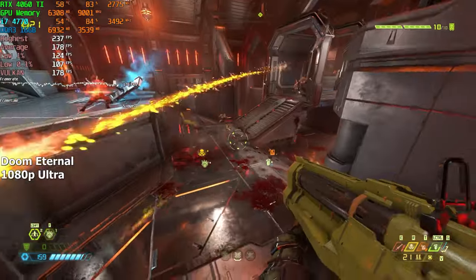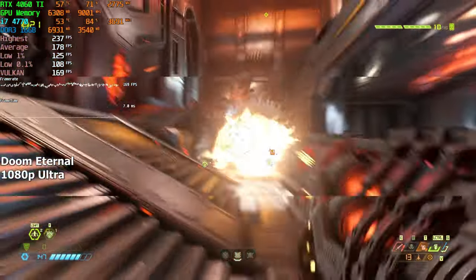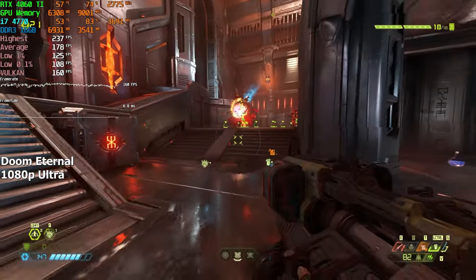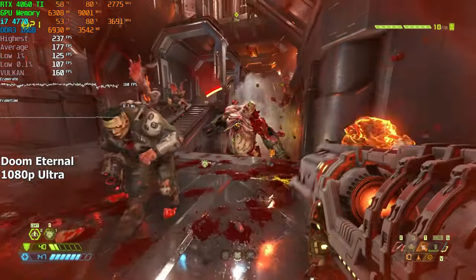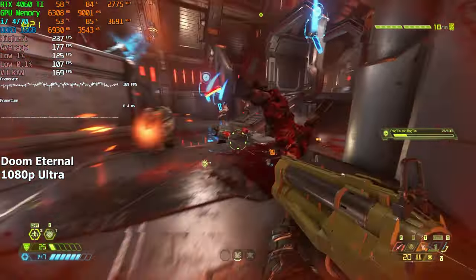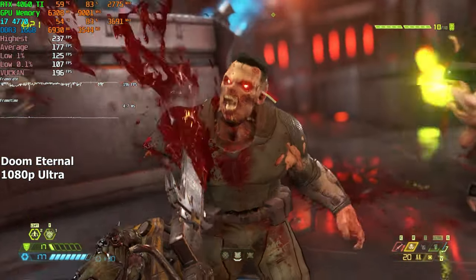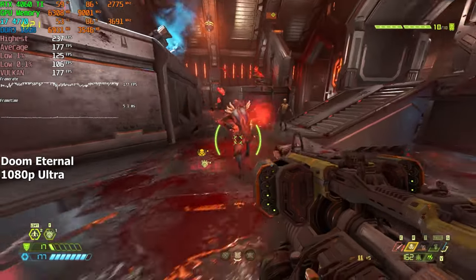Doom Eternal — probably one of the best-optimized games out there. I played it on ultra settings at 1080p and it was a really enjoyable experience. The fps never dropped below 100 and sometimes even went into the low 200s. On average, we got around 177 fps.